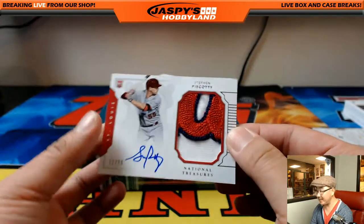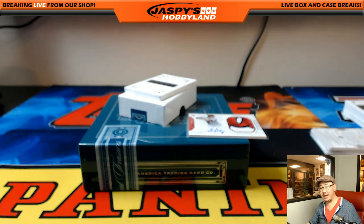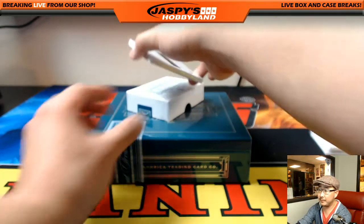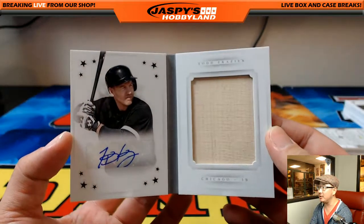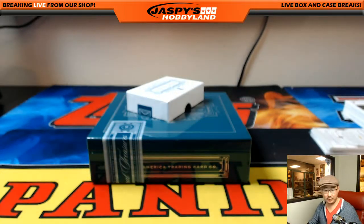22 out of 99, nice patch, Steven Piscotti. Thad with the Steven Piscotti. And 6 out of 10, Todd Frazier, big piece of his bat and the autograph. And that's how we close it out, ladies and gentlemen. The Todd Frazier going to Adam Wilson. Adam Wilson on the board. Thanks very much, everybody.